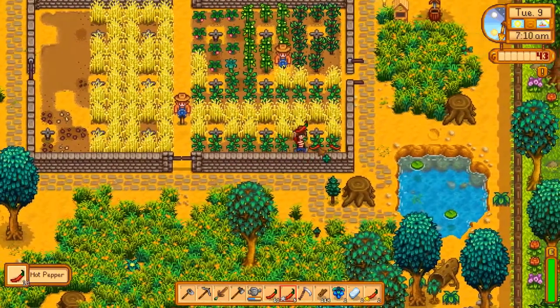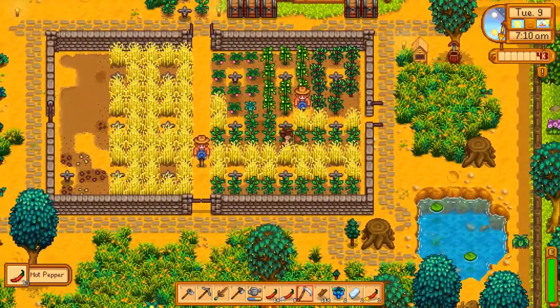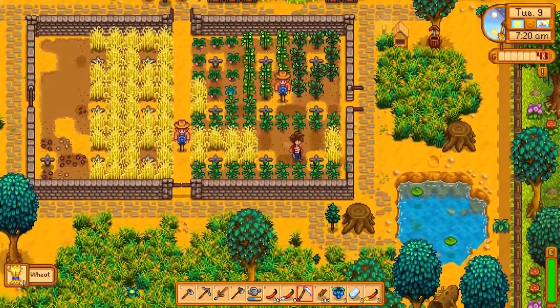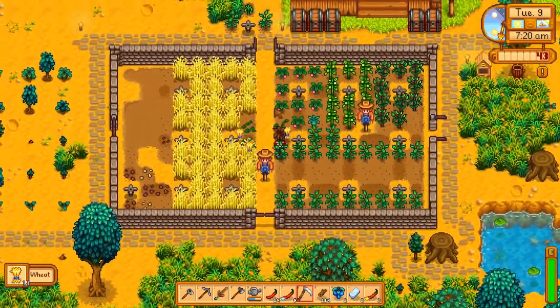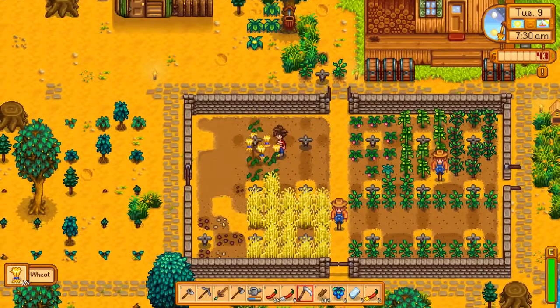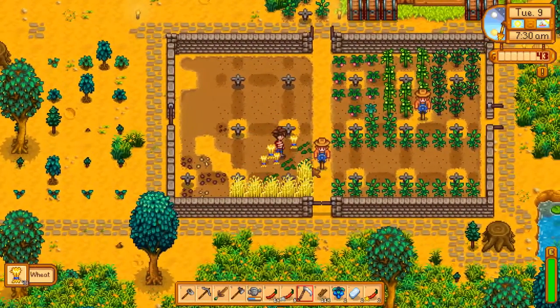We're gonna use the scythe to get the wheat and sell the crud out of it. I think we decided we needed to save one of each, and also save a gold quality one for the town presentation at the end of the season where everyone shows off what they did.